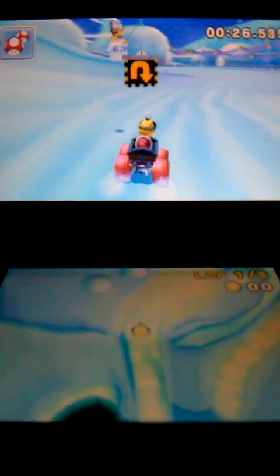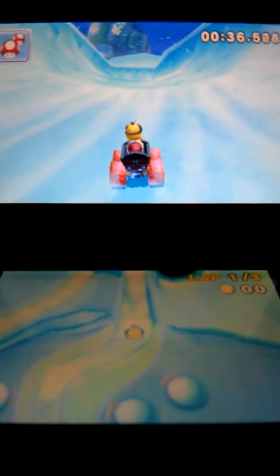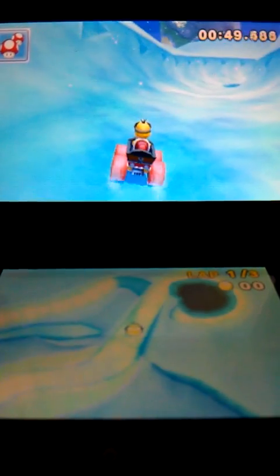So I think a lot of this shortcut is in the approach. You want to get here in the middle — about the middle of the track is where you want to come off of your drift. I usually start my drift to the right about right here, where there's this dark patch of snow that my kart is currently on.